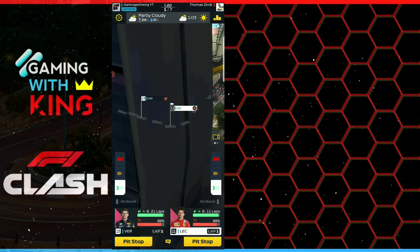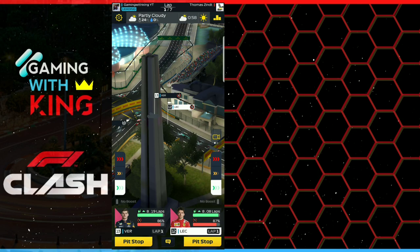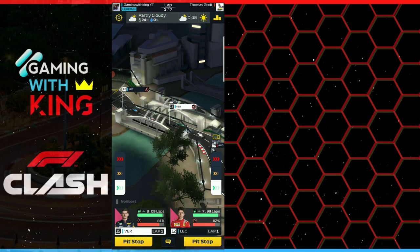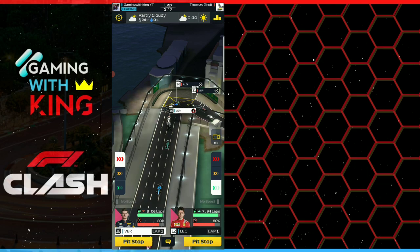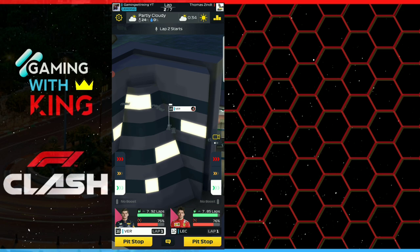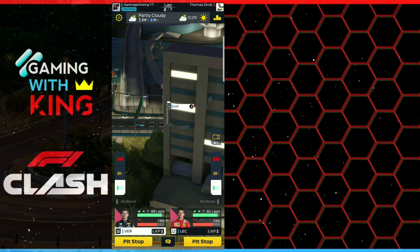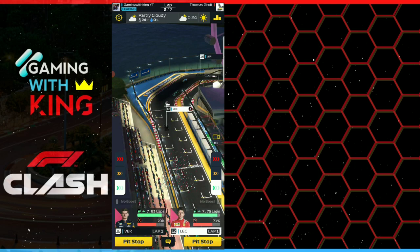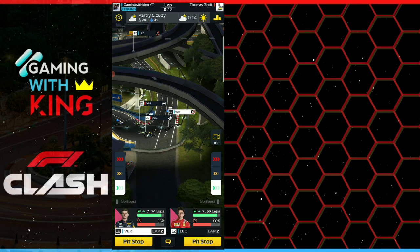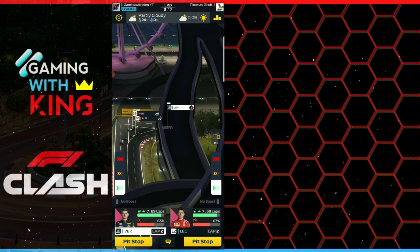We boost until we hit the straight, then cut down and let drivers settle. If they lose a few positions that's fine, as long as they're not dropping back fast — then give some support. Here Verstappen lost three positions after we cut down, so we gave a little boost to get him defending well. We conserve for three laps, then enter a boost phase in lap three, pitting both drivers at once, boosting one out ahead while conserving with the second.